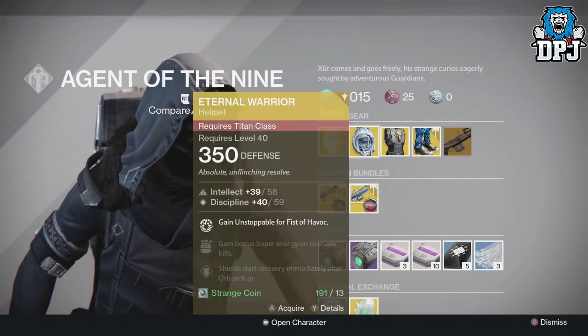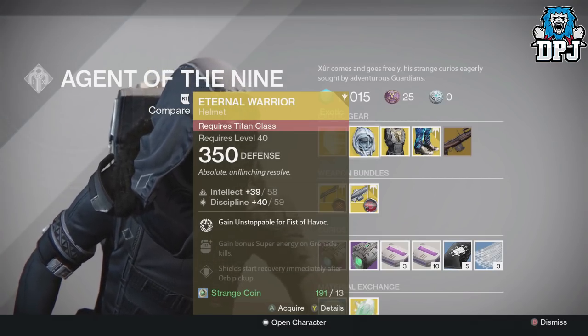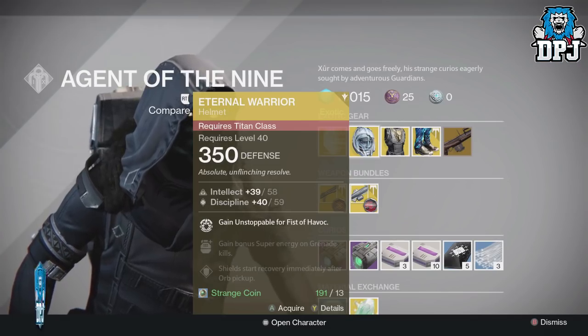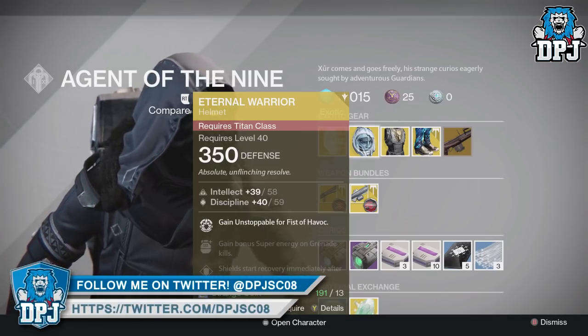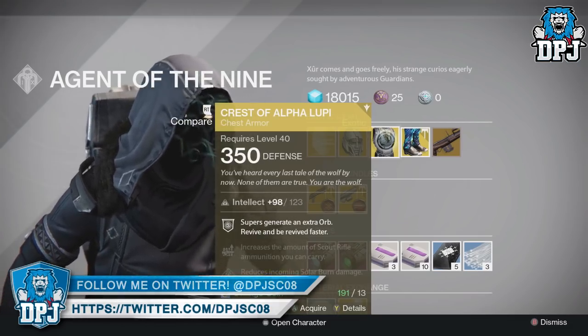For the Titan we have the Eternal Warrior, offering 350 defense, dropping intellect, discipline, and strength, and will cost you 13 strange coins. Unstoppable for Fist of Havoc.